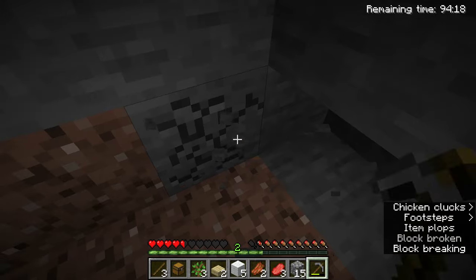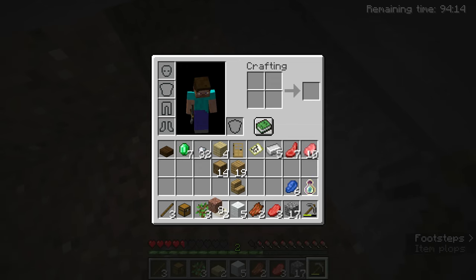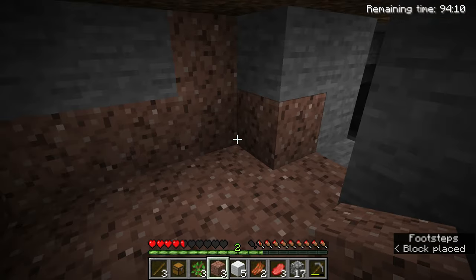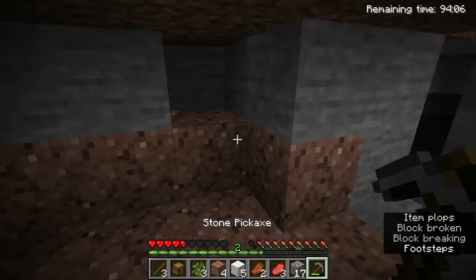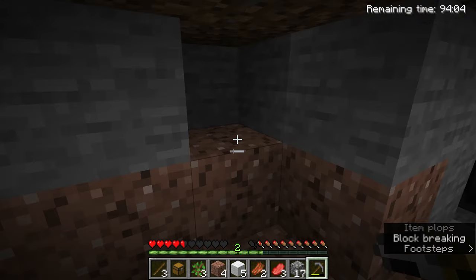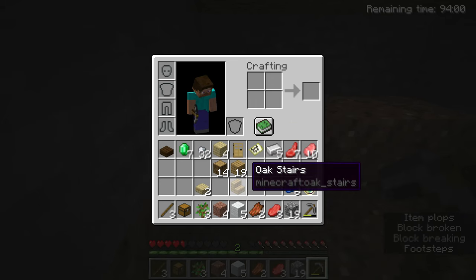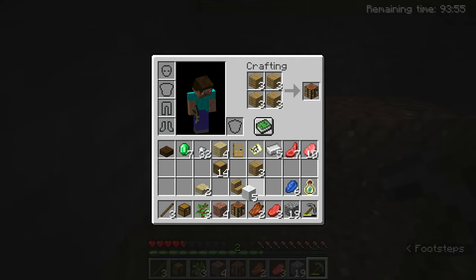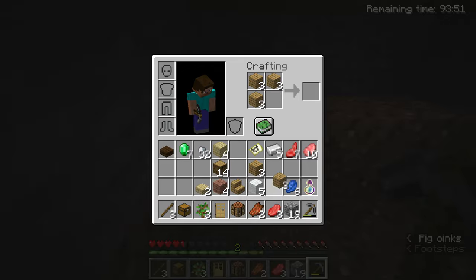I actually kind of like the granite on the bottom - it kind of gives it that two-tone color. Put a furnace up there, yeah that makes sense actually. Look at all that wood we got. We even got a door - where did we get the door from? Oh, from the boat! I'm an idiot.